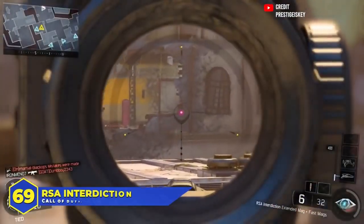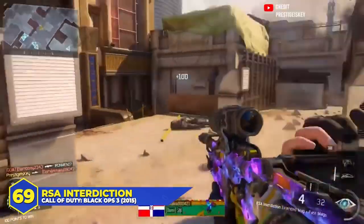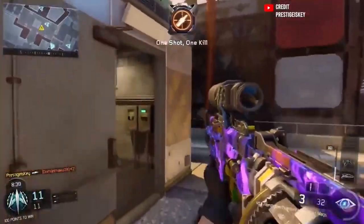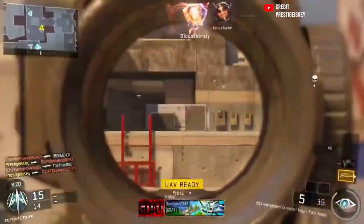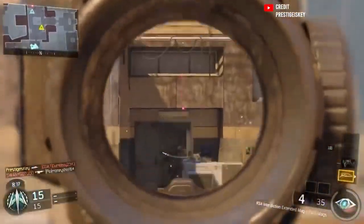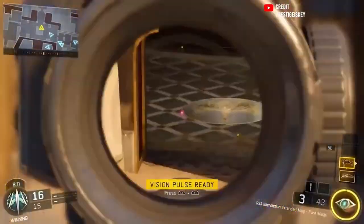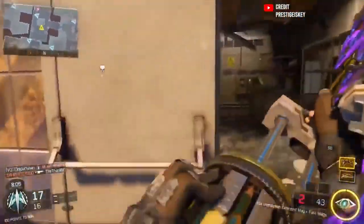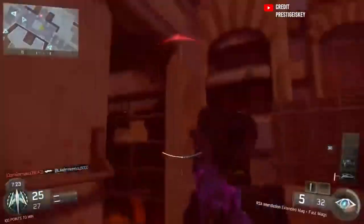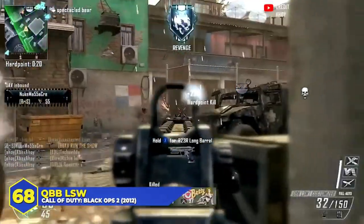At number 69, the RSA Interdiction in Black Ops 3. It was a supply drop weapon — people lost their minds, but once the community got to play with it they realized it wasn't anything special. The bolt action sniper was the only one in Black Ops 3 to have aim assist, which made it desirable, but Treyarch gave it a tiny one-shot kill range and slowed down the fire rate. The Locus and the SVG were way more reliable, despite being harder to use.